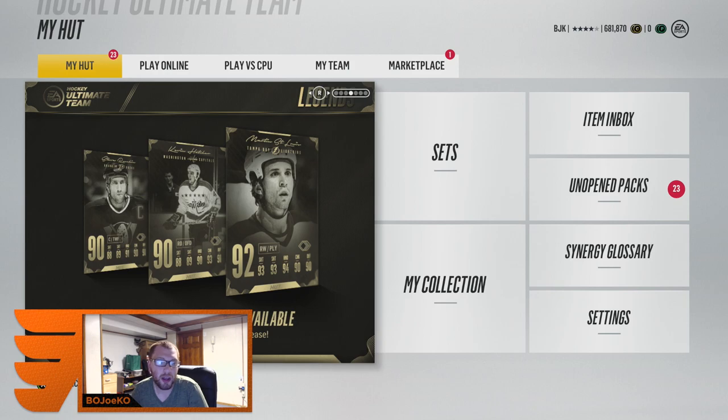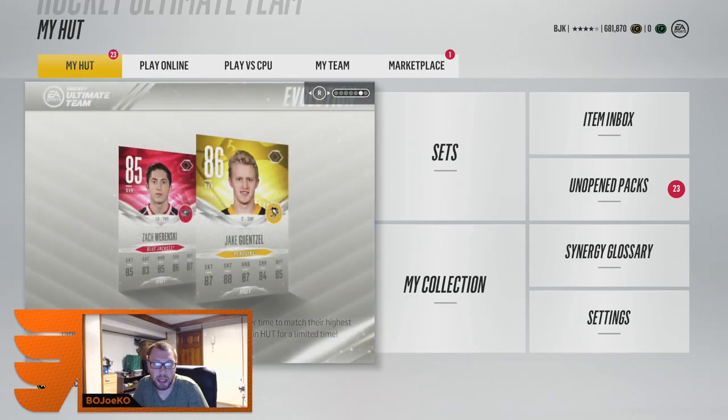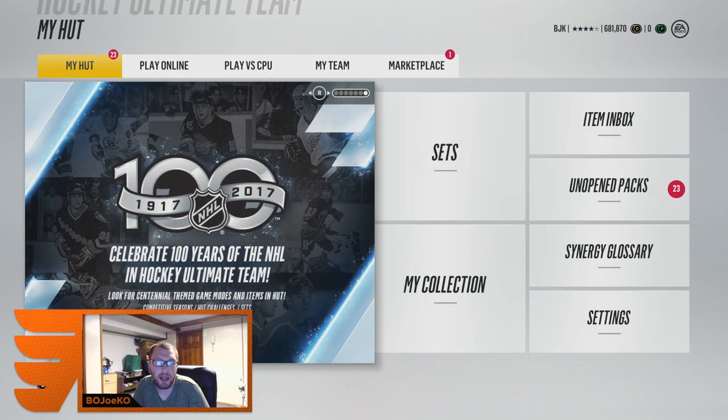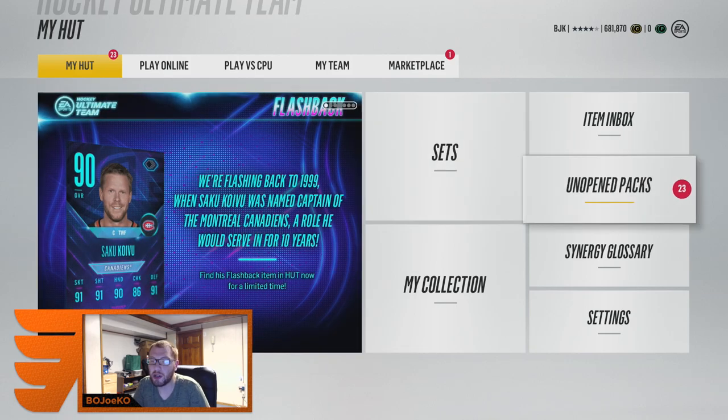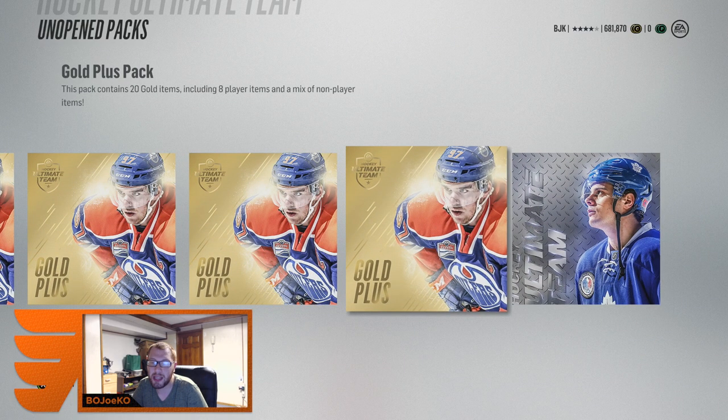I really want to start doing sets and getting better players to upgrade my team. The flashbacks are out, I got the mini collector pack, but I mainly focused on gold pluses for today. Three new legends — Martin Saint Louis, Kevin Hatcher, and Ruchin. We have a Jerry McCann primetime card, the Wierenski and Jake Guentzel evolution cards, and the Hockey 100s. I focused mainly on gold plus packs — we have 22 of them and one mini collector's pack.